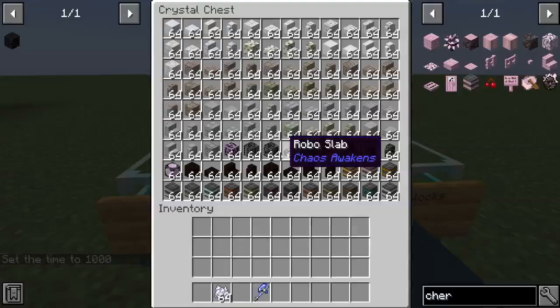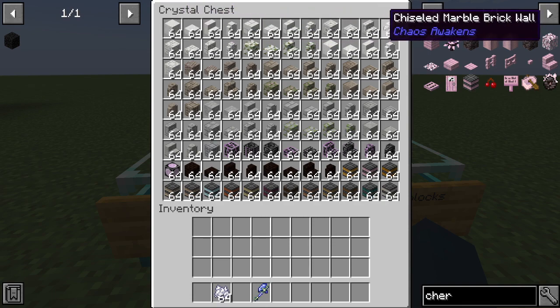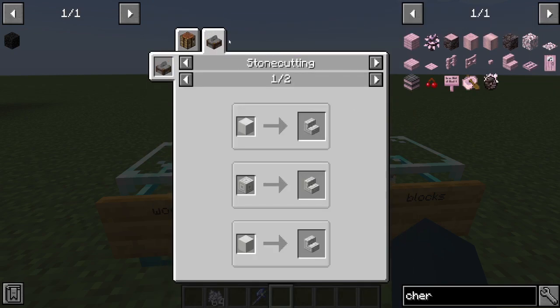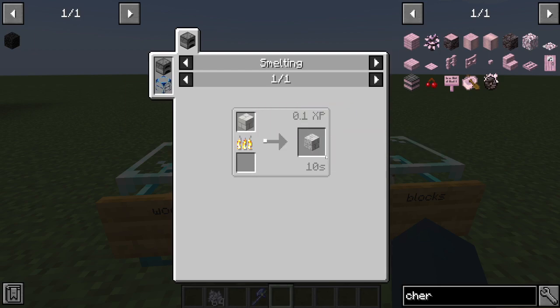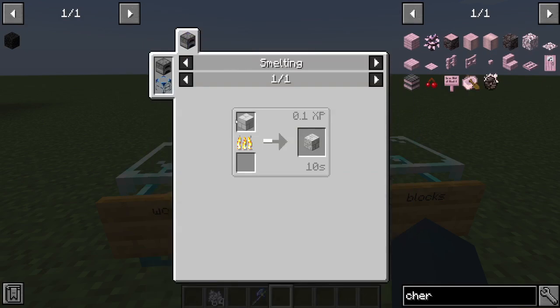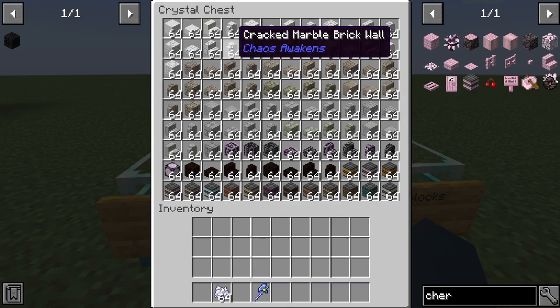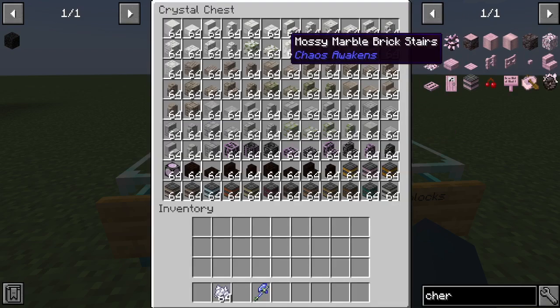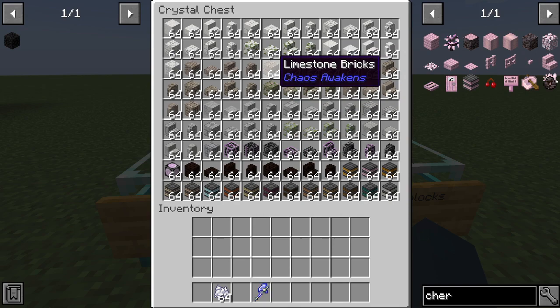This is marble. You can't find marble in the overworld — you have to find it in the red ant dimension. You can make stairs and all kinds of variants, you can put them in the stone cutter which is much easier. You can make cracked marble bricks by putting regular marble bricks in the furnace. And you can make mossy marble using vines, like this.